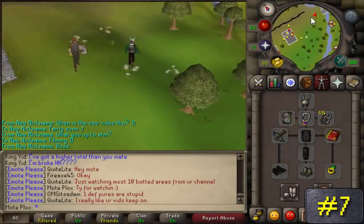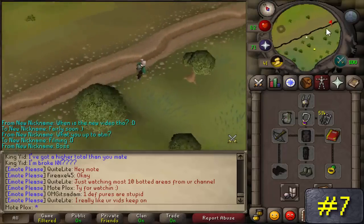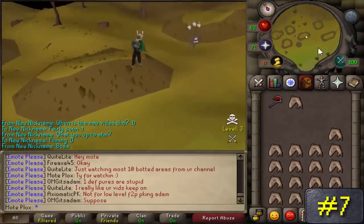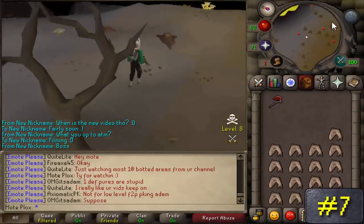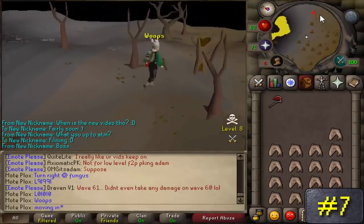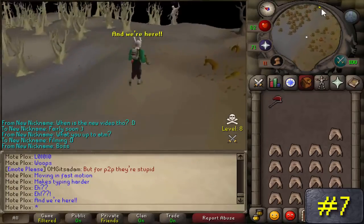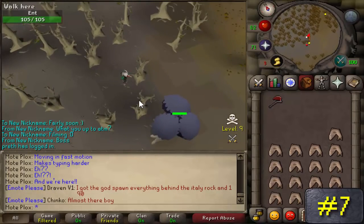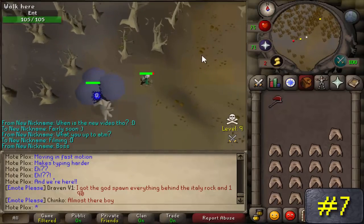Number 7: Ents. Located just northeast of Edgeville and straight north of the bar right by the Wilderness Ditch in Varrock, these creatures reside in level 12 wilderness and you will hardly ever see any PKers here. If you do see a PKer, you can just teleport out immediately since you are under level 20 wilderness, or run through the trees if you get desperate. These things are extremely weak to range, and not a lot of food is needed because you can safespot them with ease, so don't let that level 101 combat scare you.